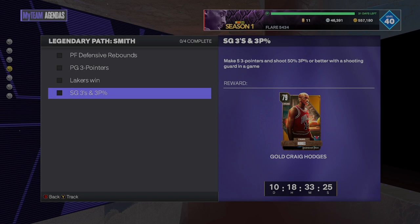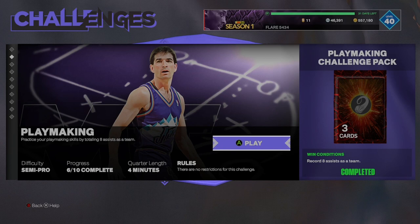To get these cards, we gotta win two games with Lakers players, and hit 15 three-pointers with point guards. To do this, I hop into Skill Challenges, Basketball Fundamentals, head over to Playmaking, and I will hit all my threes there.